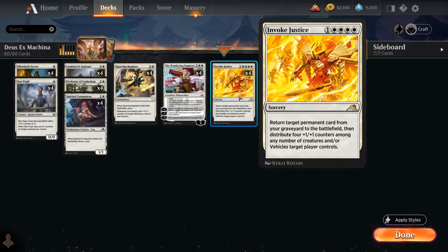Invoke Justice is a 5-mana sorcery that returns target permanent card from our graveyard straight to the battlefield, and then we also get to distribute four plus one plus one counters among our creatures. So under the right circumstances we can actually win the game on the spot with an Invoke Justice.